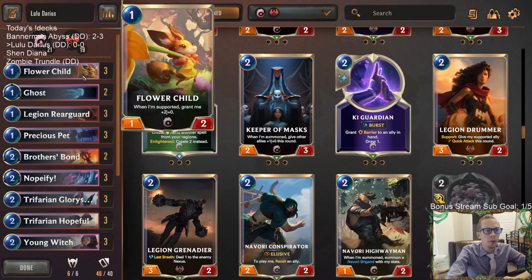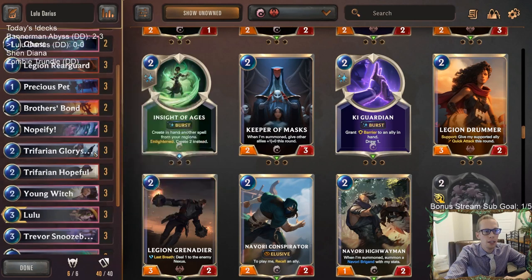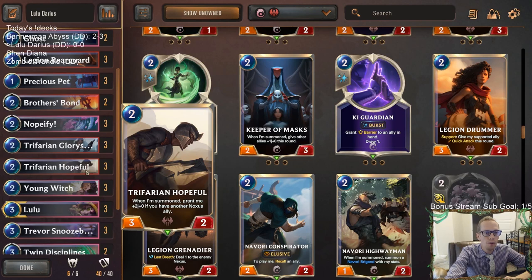We're starting off with our one-mana cards: Flower Child, Legion Rearguard, Precious Pet — getting some attacking in right away. Two mana is where we start our support, but we got Trifarian Glory Seeker and Trifarian Hopeful. If we have another Noxus ally, we can make some 5/2s with Trifarian Hopeful.